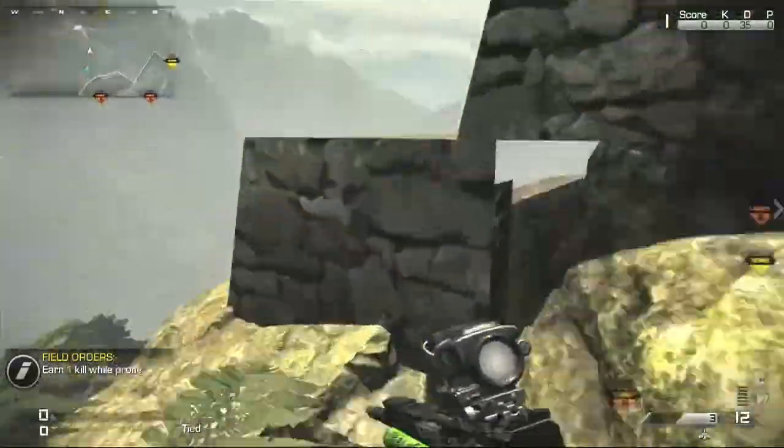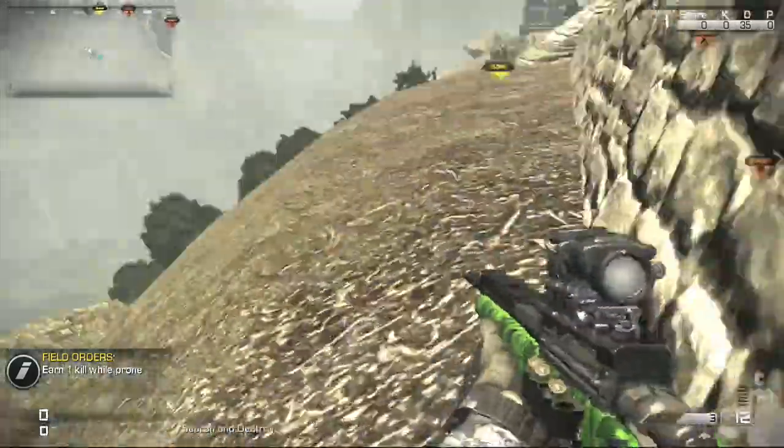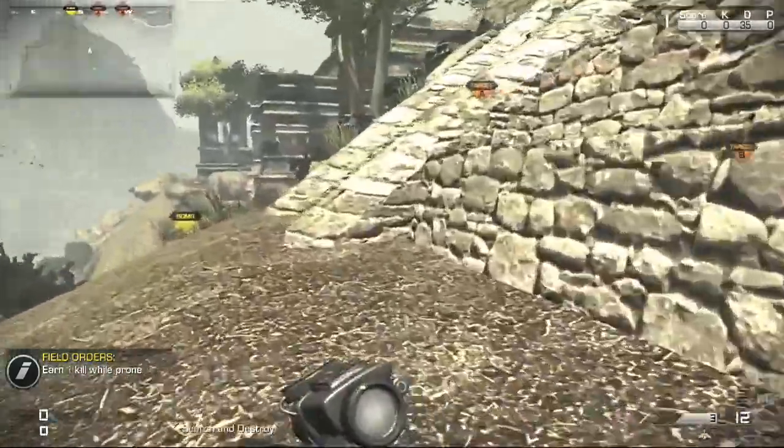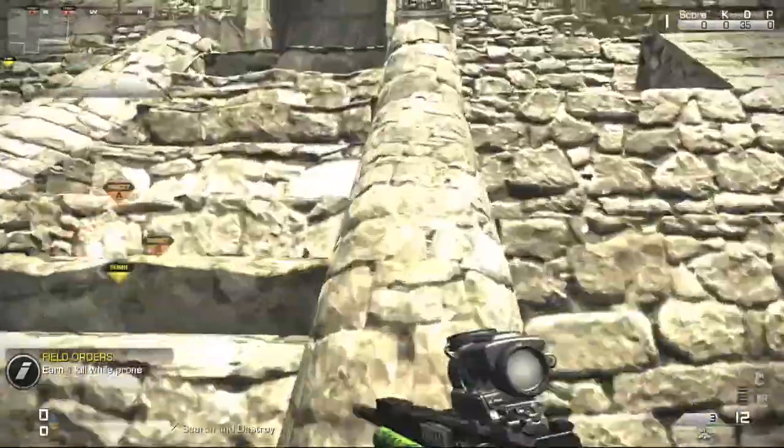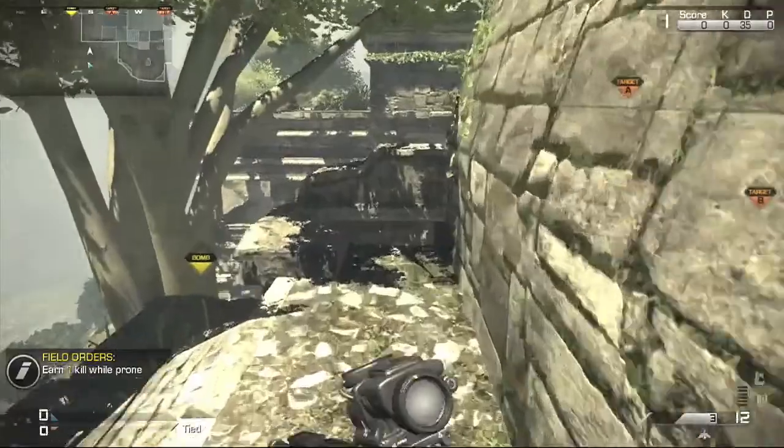The second area is located just to the left of me from that spot. You just want to come over here, jump onto this little rock area, and jump across onto this dirt track. Follow this corner all the way around and then you'll come to like a staircase. You just want to jump on top and to the side of the staircase.